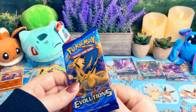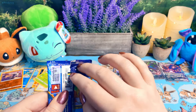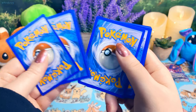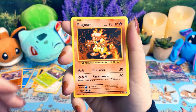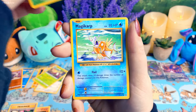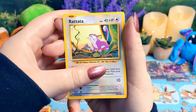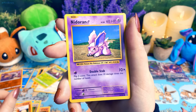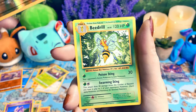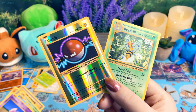I really like the way the X and Y packs feel — they feel so much nicer and they open so much nicer. I made a TikTok yesterday and I completely forgot that X and Y is three from the back — I screwed it up, so we're not going to screw it up today. We have a Magmar, Venusaur Spirit Link, Metapod, Magikarp — this art is bringing me back memories — Electabuzz, Rattata, Growleth, Nidoran, Reverse Holo Voltorb — that looks so cool — and a Beedrill. I love Evolutions, these cards just bring me back so many memories. It's kind of nuts.